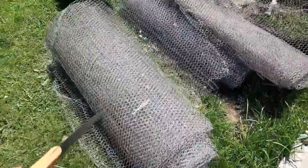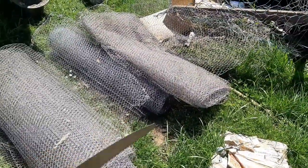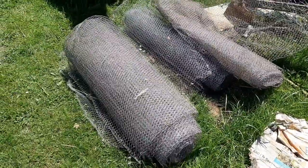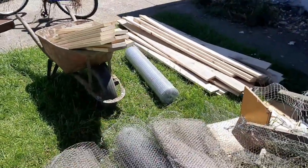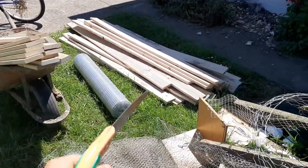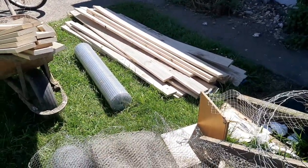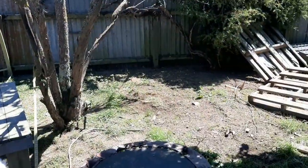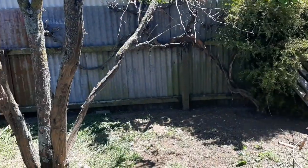We got a new roll of mesh and also some second-hand mesh for the back, sides, and roof - it was so cheap, all of that for ten dollars. We got some nice mesh for the front, and also 11 pieces of 1.2 meter wood and 27 pieces of 1.8 meter wood. That's a lot of wood, but that's all we need apart from the double door.